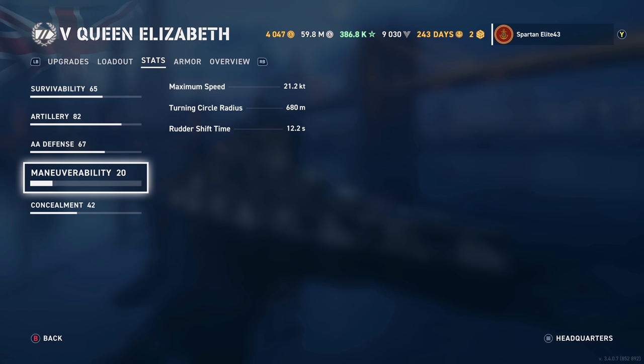Maneuverability: 21.2 knots of top speed with this build — a little bit faster if you remove the Gyrating Drill Bits. Turning circle radius of 680 meters and rudder shift time of just 12.2 seconds, meaning this is a very good turning ship. Dreadnought shuffle is in your favor. This and American battleships are very, very good at turning battles.